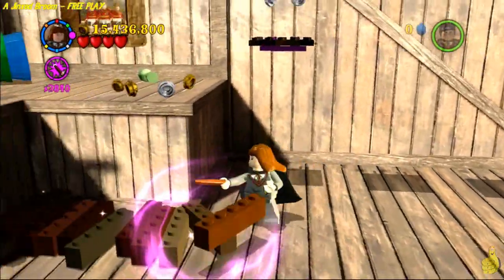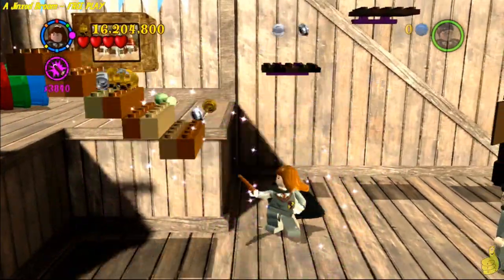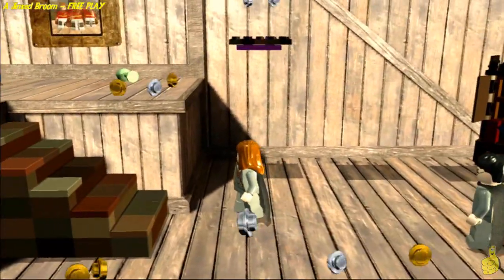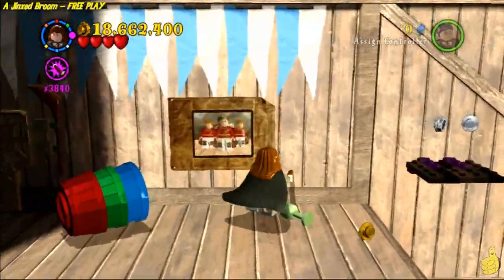Over on the left-hand side there's a bunch of bouncing bricks you can build up into a staircase. Don't waste any time with any other shenanigans up here — just run up the stairs and hop up onto those platforms and get on out of here.